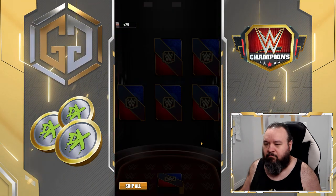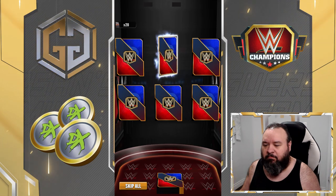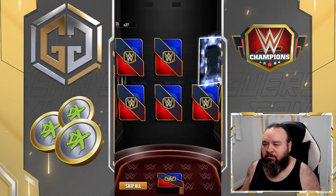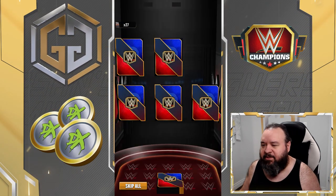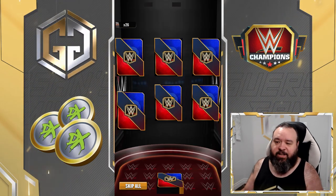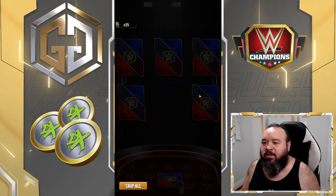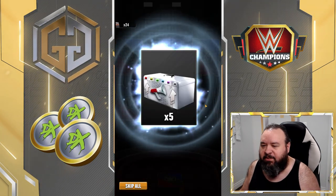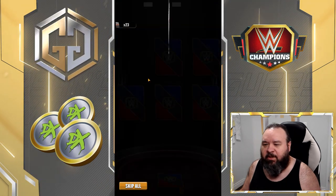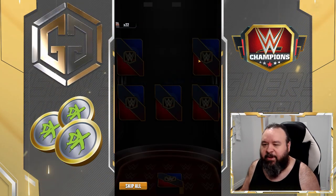We got three tokens, three props, five Show of Arts. Three props — those are actually pretty good, I just never use them because I don't have a lot of them and I kind of want to keep them. Two medals, five medals left here, five medals, another five Show of Arts, five Show of Arts — you never have too many of those early. Another two medals.